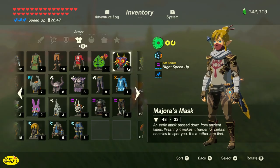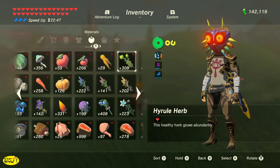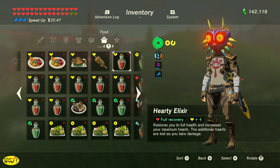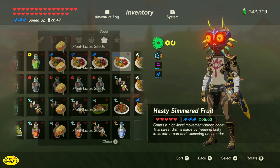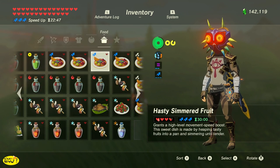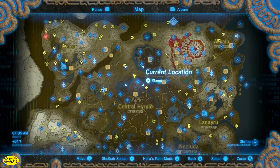I'm going to use Majora's Mask — if you don't know where to get it, I'll leave a link in the description — that way enemies won't really bother me. I'm also going to use a high-level movement speed boost. You can make a five-minute movement speed boost by using five lotus seeds, or a 30-minute one by using four lotus seeds and a shard from one of the dragons. If you don't know how to farm the dragons, I'll leave a link in the description.